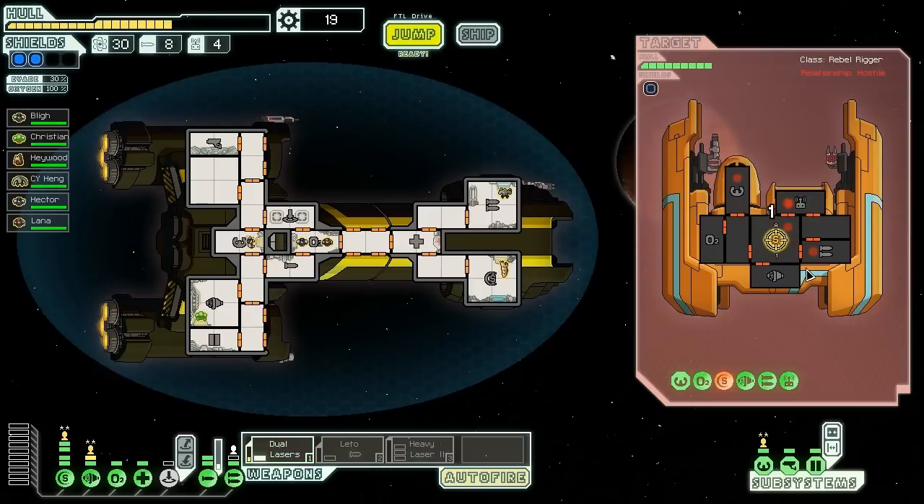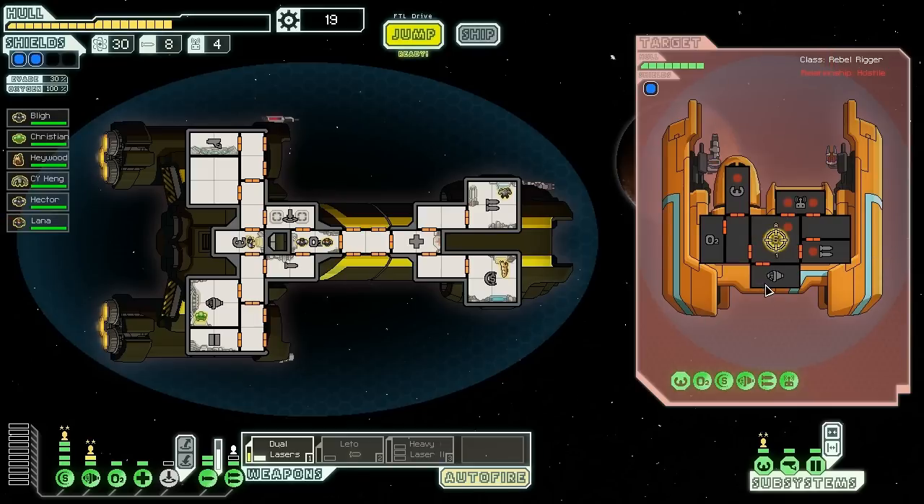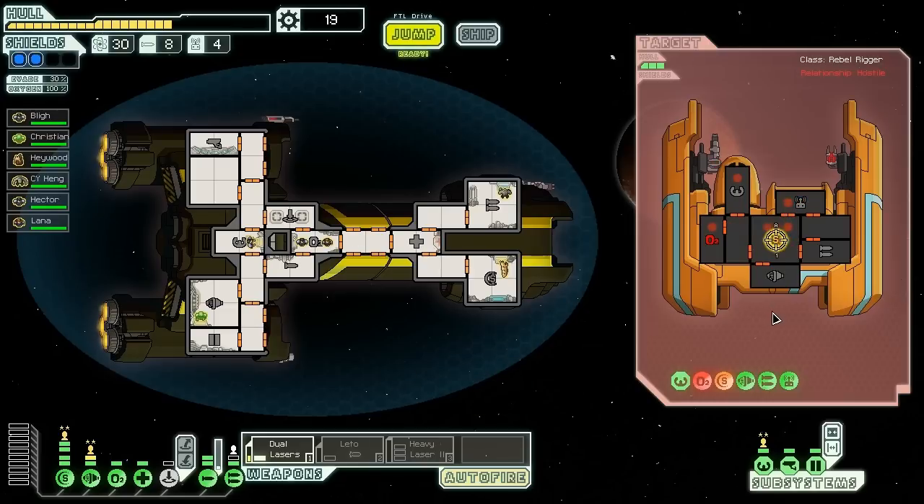I didn't wait around because we've got a lot of crew members and figured I'd just finish this guy off. Let's get rid of his shields — once those are gone he'll be a lot easier to take down. If I power up this weapon once more, I'll be able to use the heavy laser on its own. This guy is definitely making me miss a lot of shots. They surrender: 'You've made your point. We are beaten. Take these and let us leave in our shame.' They're going to give us missiles, drone parts, and scrap — I don't think so.